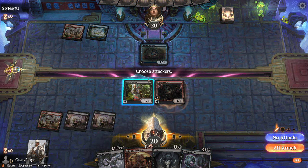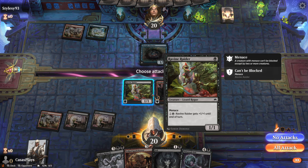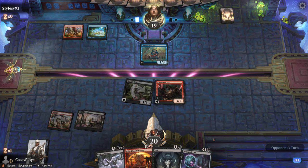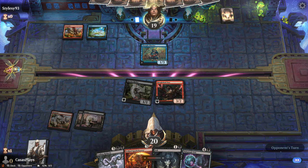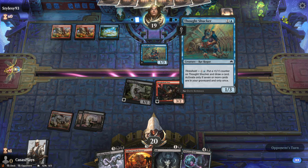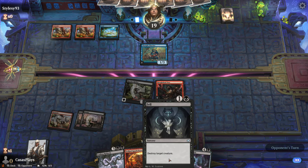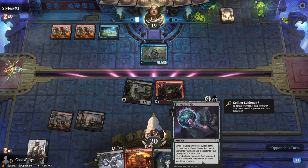There's a one-one, so we'll go ahead and attack because it's got Menace anyways. They threw down a Thought Chucker — put a plus one, plus one counter on it and draw a card, activate only if seven or more cards are in your graveyard, and only once. The Polygraph Orb: when it enters, look at the top four cards of your library, put two into your hand and the rest into your graveyard. You lose two life.